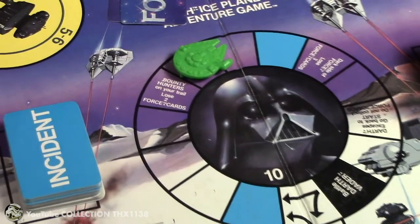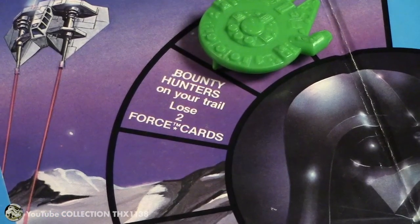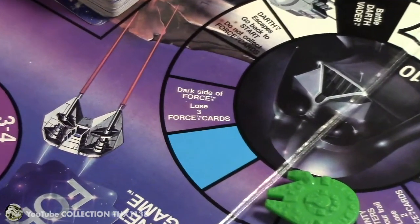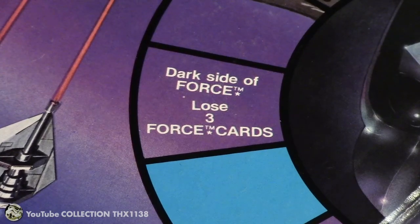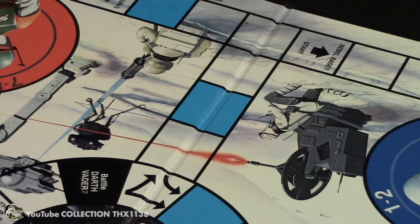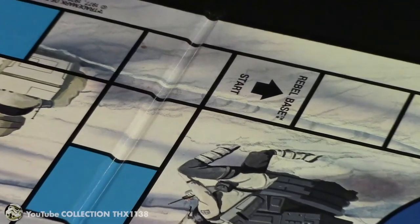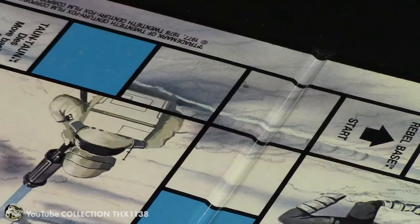In the inner circle around Darth Vader you have bounty hunters on your trail — lose 2 force cards. Dark side of the force — lose 3 force cards. So if that drops you down to less than 10, you have to exit and go past start again, pick up 2 force cards at the rebel base, and then go around again until you have 10 force cards or more, then you come back.